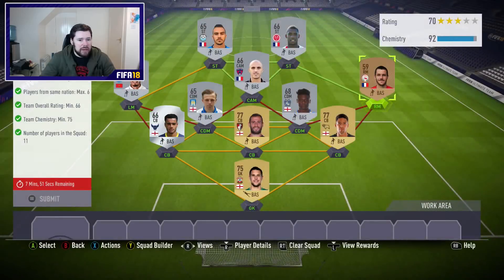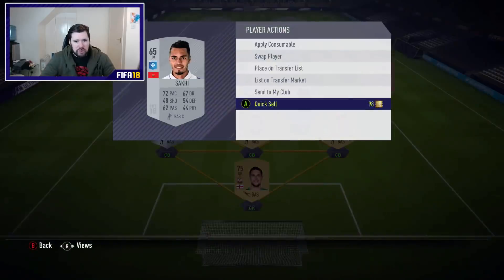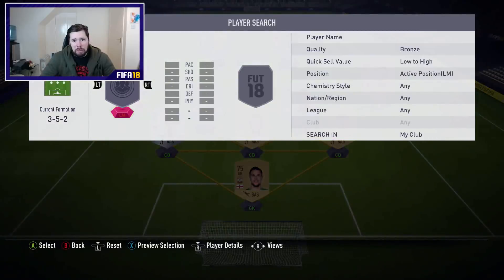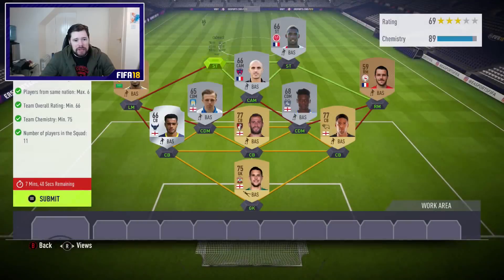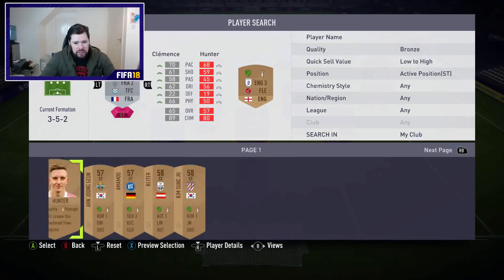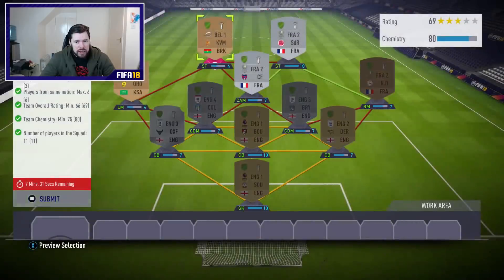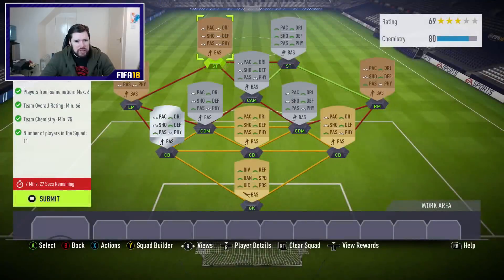Oh wait — same League Max 4. Let me get rid of the left-sided dude. We'll send him to the club and go get ourselves any bronze low rated left mid. So we throw him in there and let's also take another Saudi league player if we've got one just hanging about. We're still going to get the chemistry — oh hell yeah we are, we're well above the chemistry levels there.